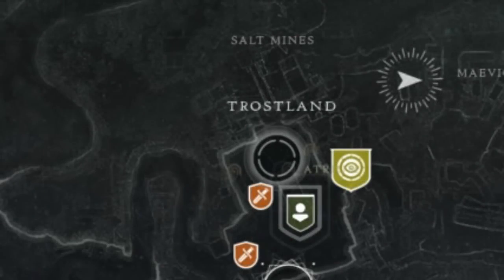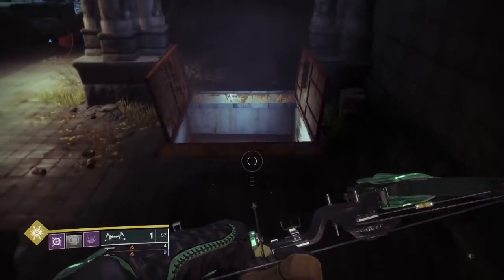Starting from the beginning, the first lost sector you're going to want to go to is Atrium in the EDZ. This is the same lost sector located in the church by Devrim. Just spawn in at the Trost Lane, go straight ahead, and you should find this lost sector.